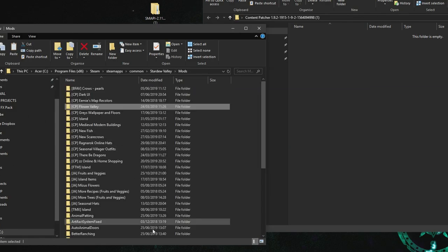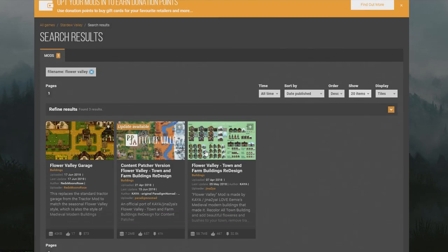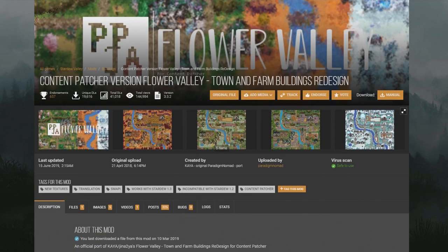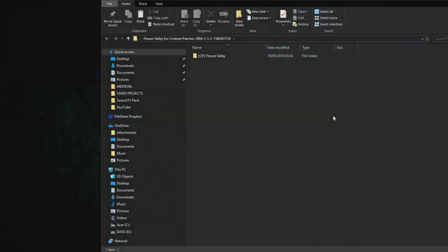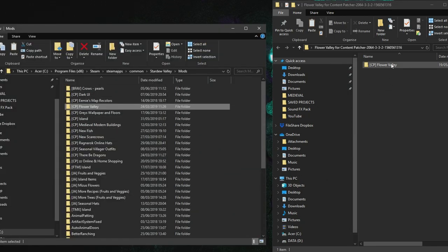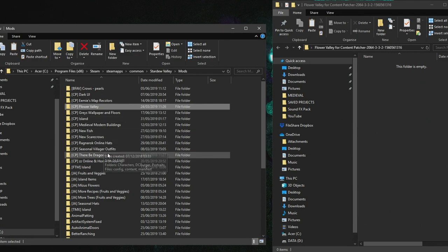Now we can download mods that require Content Patcher. For example, I use Flower Valley — this adds loads of blossoms and flowers to your grass and trees. A lot of people have been asking what mod I use to make my grass and trees look different, and it's this one. Type in 'Flower Valley' on Nexus Mods — you can see it says the Content Patcher version. Go into Files, download the latest version, drag it to the desktop, extract it, open it up, and inside you'll get 'CP Flower Valley.' Just drag that into your Mods folder.